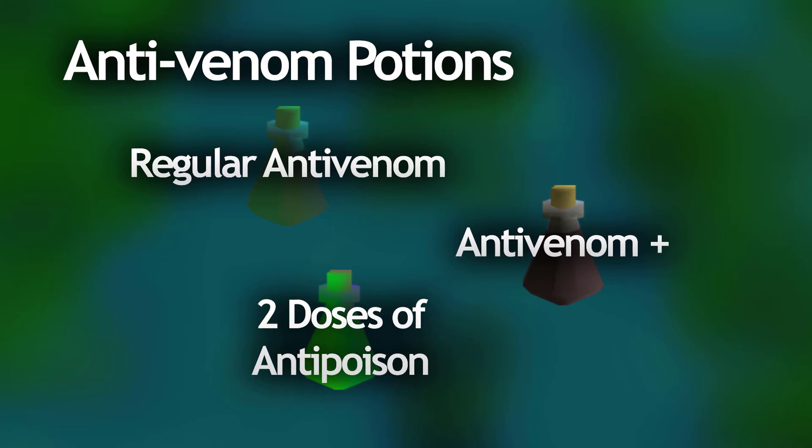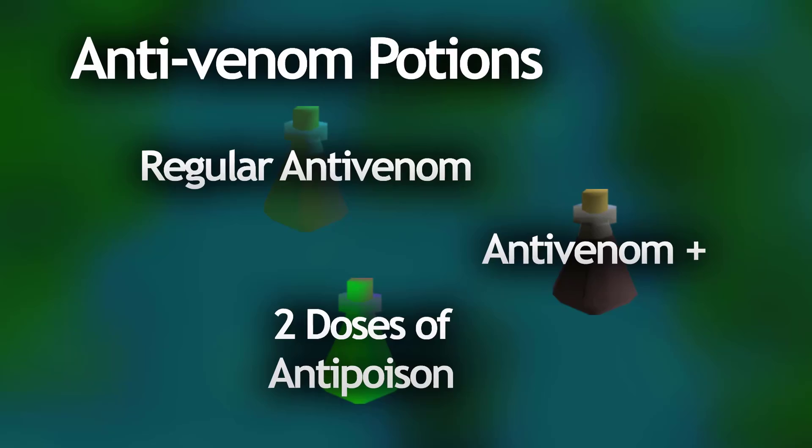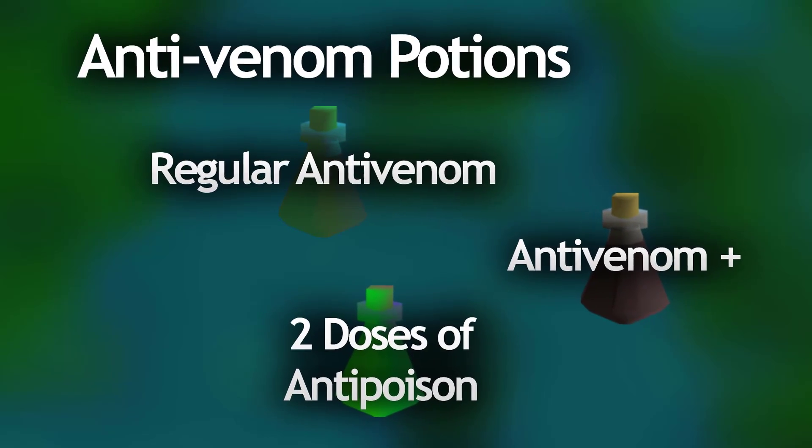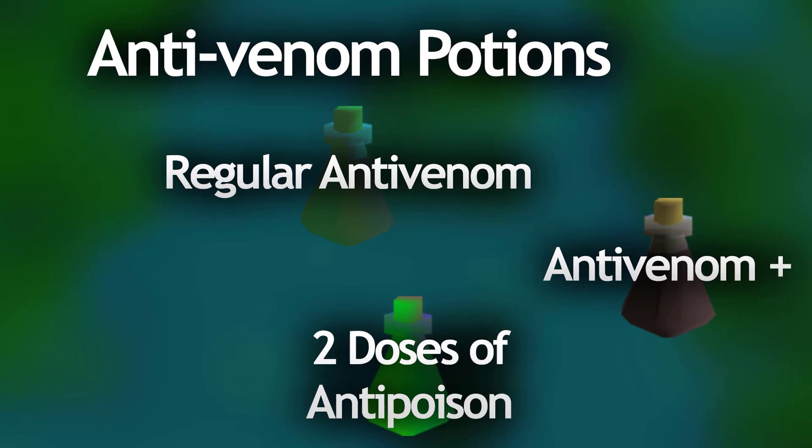To cure venom instantly you need to drink an anti-venom potion. Anti-venom plus actually gives you immunity to venom for up to about 3 minutes, and you can actually drink 2 doses of any anti-poison potion and that will remove venom completely.